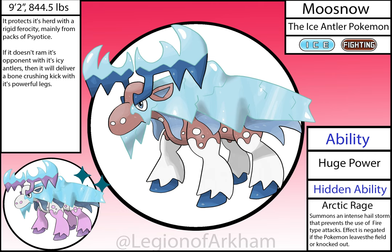Moosnow, the Ice Antler Pokémon — a big glow-up for this Pokémon. I made the ice slash fur poncho go down further on the body and simplified the snow pattern on the legs to keep this mon from getting too busy. I drastically changed the antlers — they were originally completely made out of ice in the original draft and it was just too cluttered. Arctic Rage is such a good ability — it's probably too broken. I really need to write down all my custom hidden abilities in a Google doc just for reference in the future.